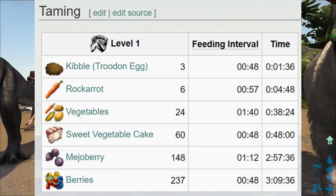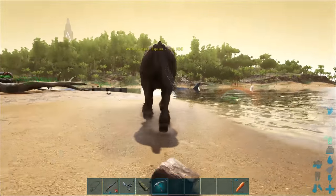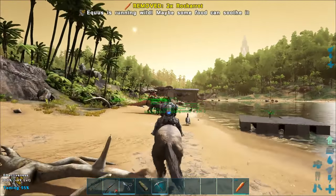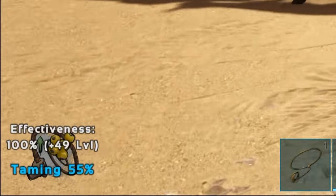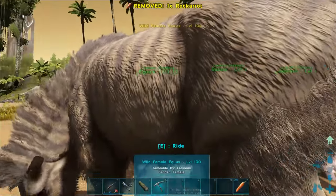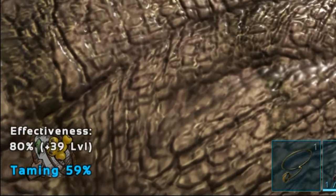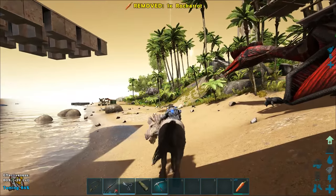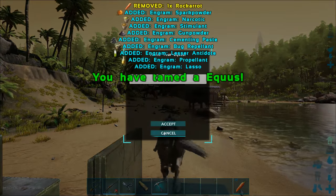To tame the Equus it's not hard but can be tricky. Put food in your last item slot, get close, get behind it, press E to ride it, then press E again. It will walk on its own — on the bottom left of the screen you see taming effectiveness at 100% and how much it is tamed. If you jump off you will lose taming effectiveness — going from 100% down to 80%. Keep an eye on the bottom left: when prompted, feed it again and continue taming until it is yours.